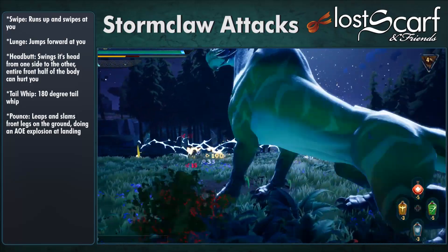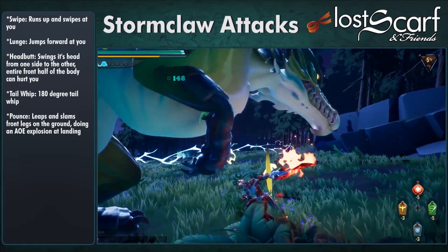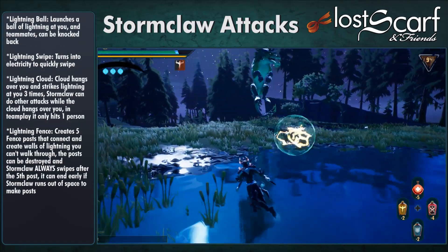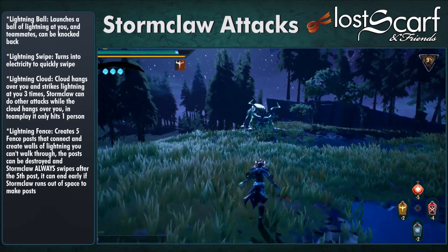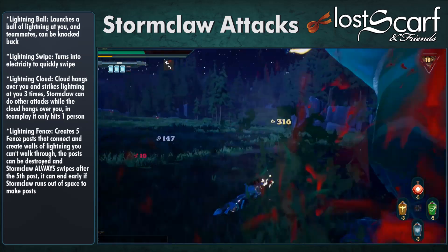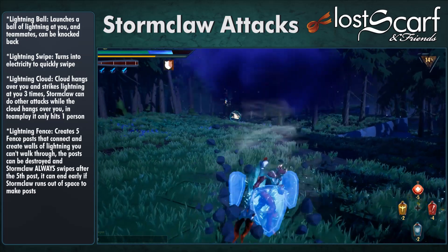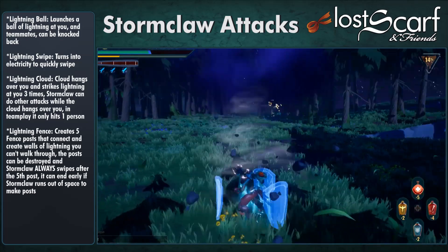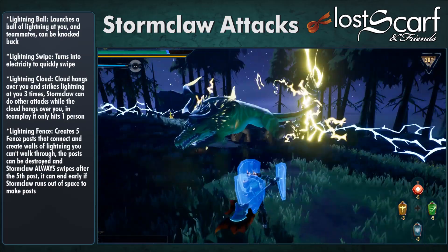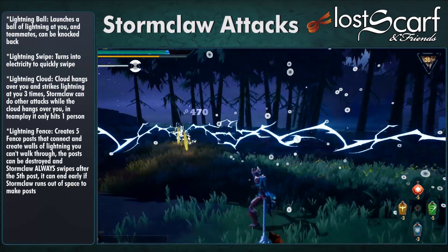The Tailwhip is a 180-degree tail whip. Pounce has it leap into the air and slam its front legs on the ground, doing an AoE explosion where it lands. Lightning Ball launches a ball of lightning at you and teammates — it can be knocked back at it for damage. Lightning Swipe has it turn into electricity for a quick swipe. Lightning Cloud puts a cloud over you and your teammates' heads, but it only targets one person and fires three times — you need to do a lot of rolling to dodge it.